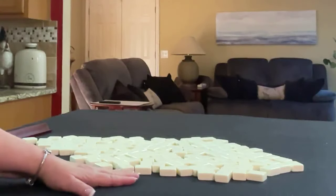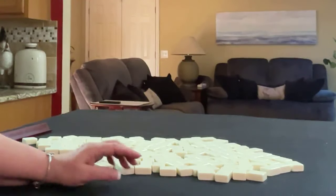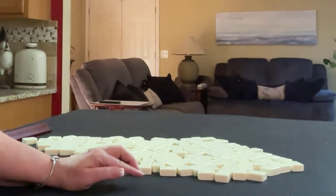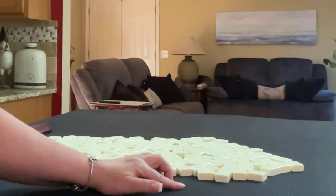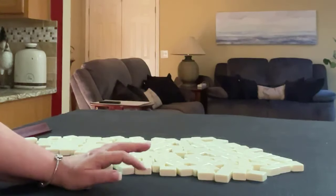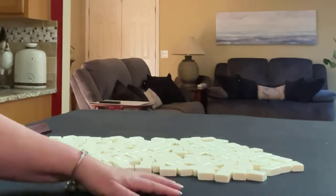We're going to do three random pulls. We'll alternate between being the dealer in name only — East — and non-dealer. So we'll get 14 tiles, then 13, and then 14.